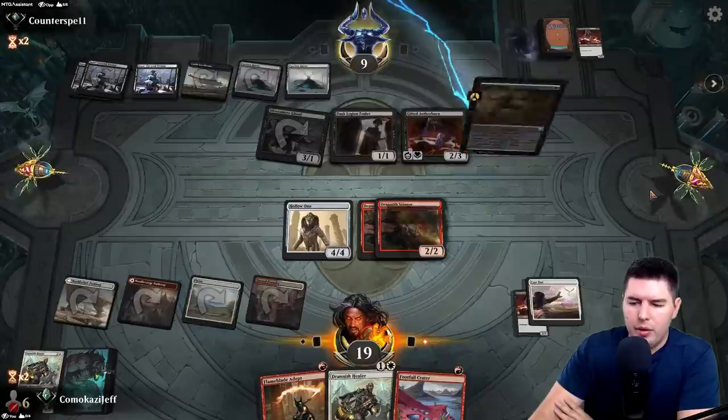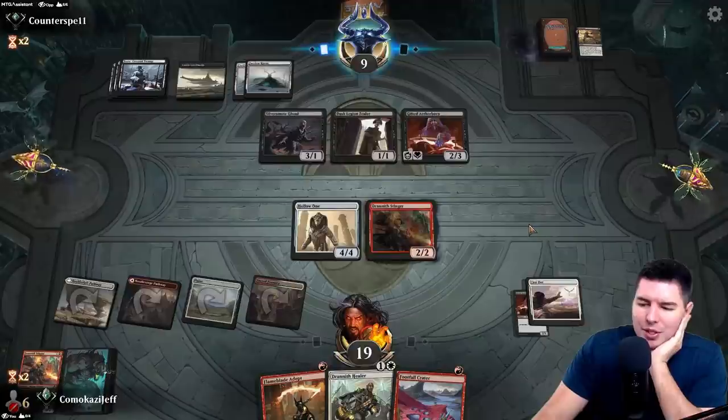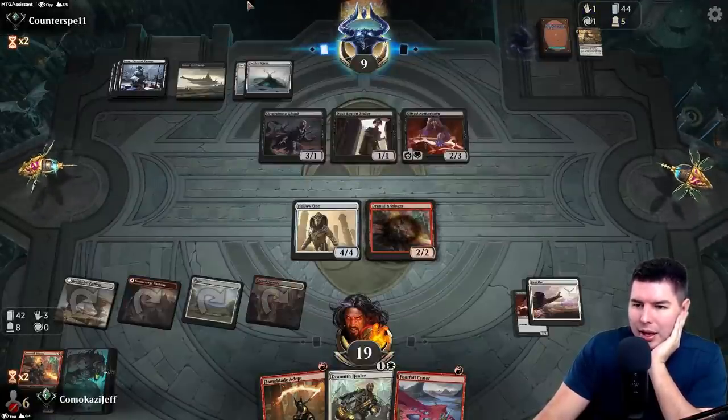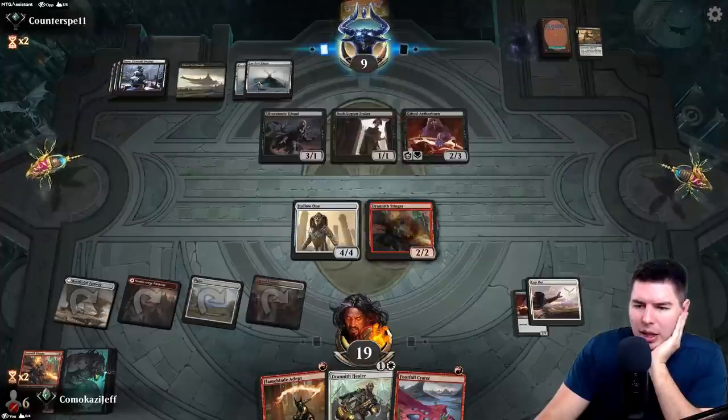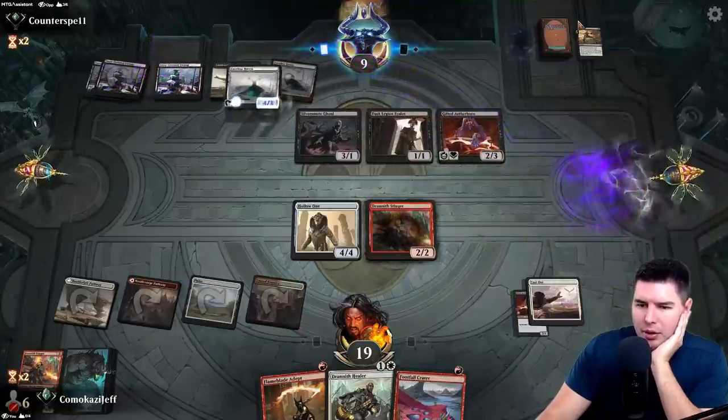Fatal Push — that was our best chance, just hoping those guys stayed alive for the turn. That was their last card in hand, so now they're top-decking. They have Castle Locthwain and Faceless Havens — I think if they had a land they'd play it right away to use Castle Locthwain.